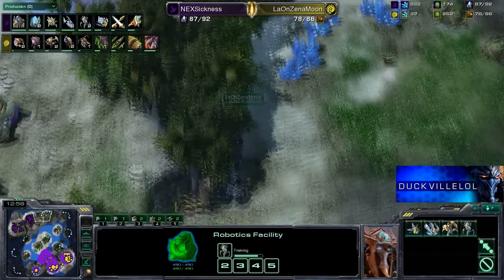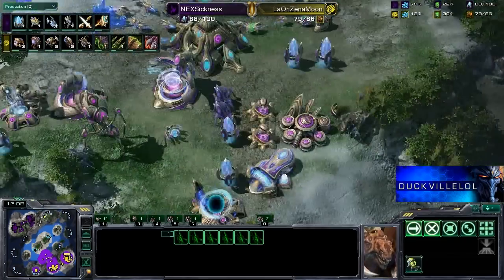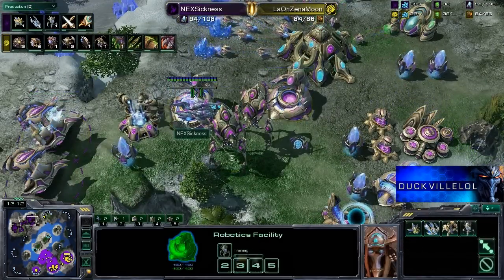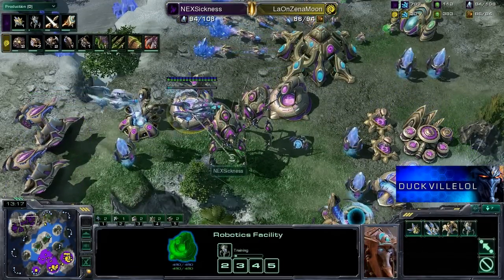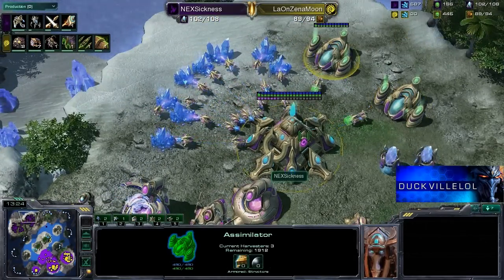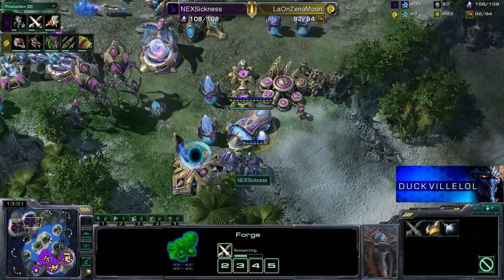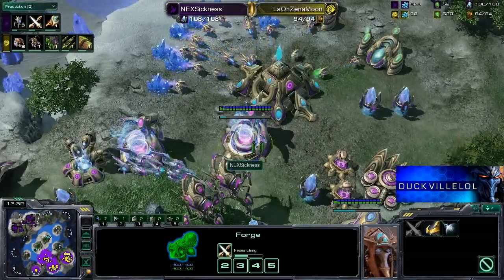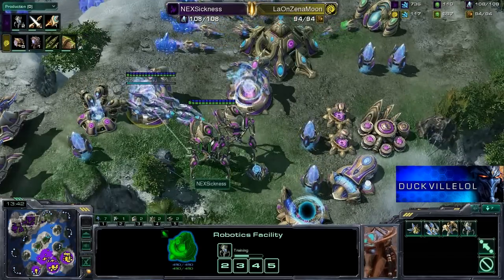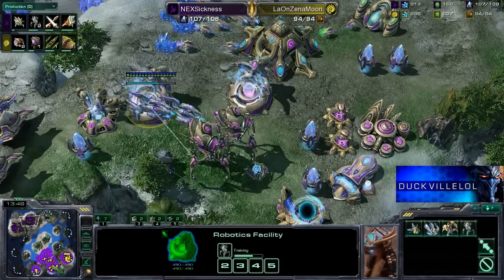We've got some lings hiding under the trees — not really sure what they're trying to do. Perhaps they just need some shade; they don't have any sunblock on. But now the Colossi are out and we're just going to switch into an old-school style Death Ball here from Sickness. I think this is going to be the Void Ray Colossus Death Ball. This is very taxing on gas, so he's got to be careful with how he spends his gas from now. Getting a couple of Zealots out to make sure he's not spending too much gas. Plus one to ground weapons is on the way as well.